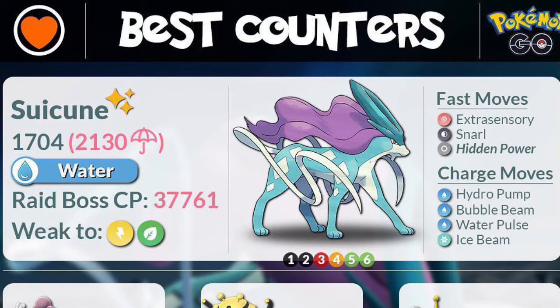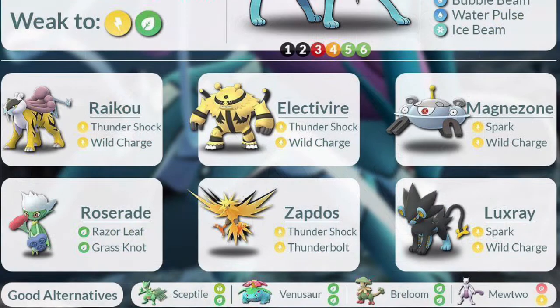Counters wise, you're mainly going to be looking for grass and electric types. The three top counters are going to be electric types — Raikou taking the top spot, followed closely by Electivire. If you notice, all of the charge attacks shown for the electric ones, minus Zapdos, are definitely going to be that Wild Charge attack. Roserade is up there just because of its attack stat.